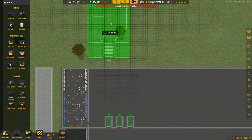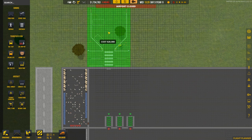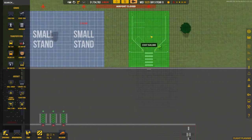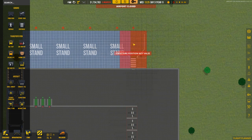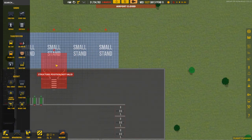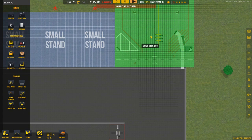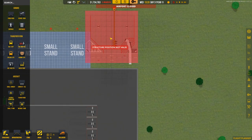Some say you're best off going one above and having a walkway, but I'm not entirely convinced. I'll stick it there and work it along. These are our small stands, so they'll be for small and light aircraft. After that you get a medium stand - there's no large stand I don't think - and it connects up quite well although the exit is right in the corner.